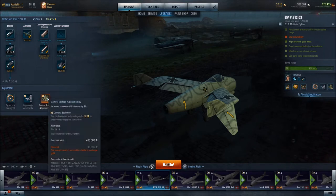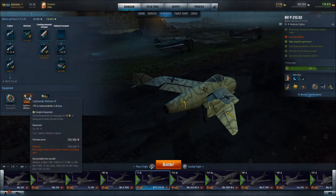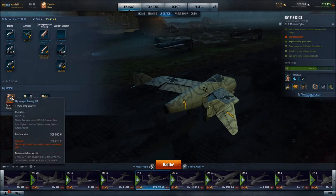As a fighter, I have equipped this aircraft with Control Surface Adjustment 4, increasing maneuverability in turns by 3%, and Lightweight Airframe 4, increasing maneuverability in all axes by 3%. To assist us in getting more rounds on the target, I have gone with the Gyroscopic Gun Sight, which increases firing accuracy by 10%.